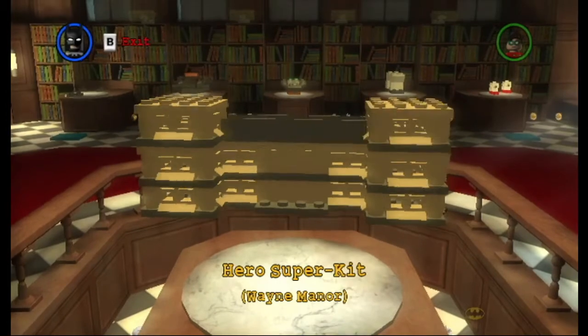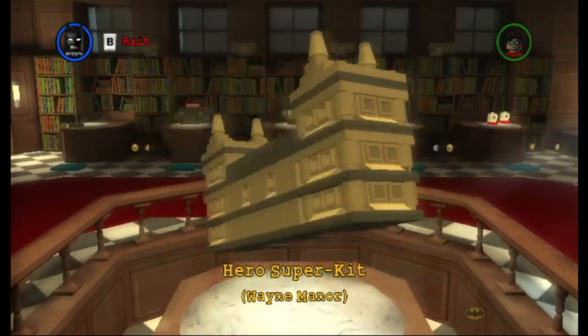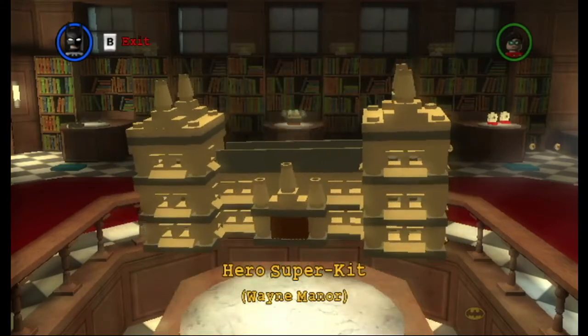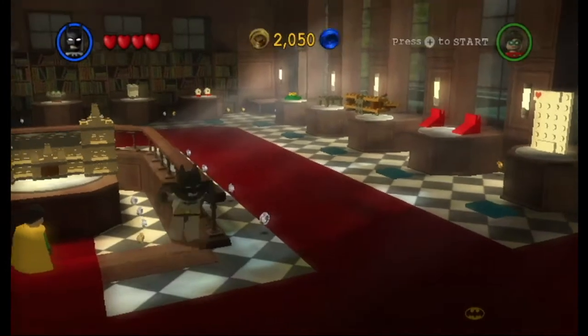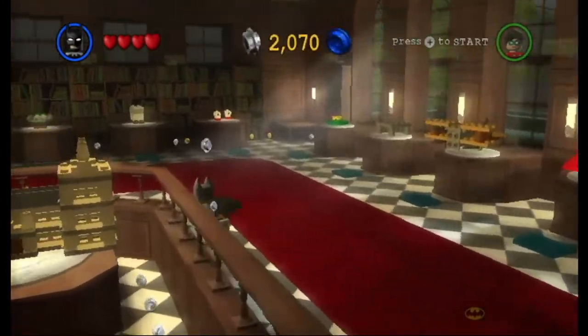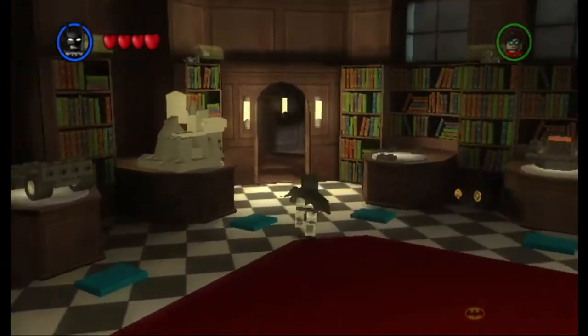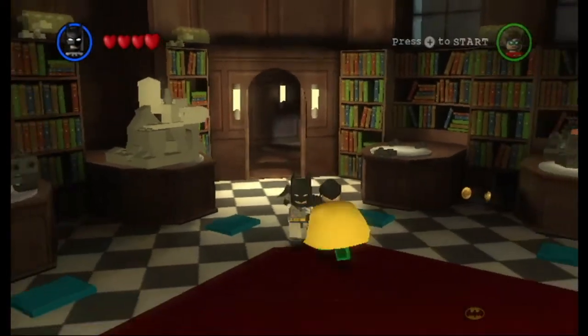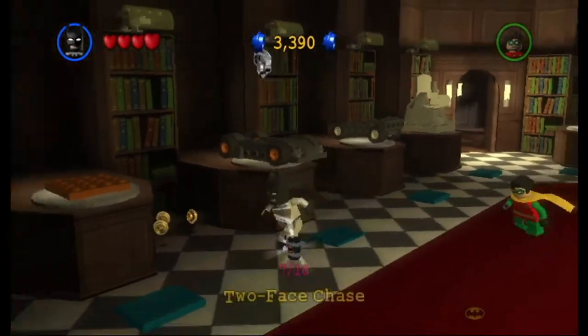Watch it disassemble itself — it works without all the mini kits as well. You can just watch it reassemble itself and just pop back together. Let's see if you can try and find the right parts in real life to build this thing! We have all the mini kits from the Joker's Return, Power Craze Penguin, and Riddler's Revenge. That was Wayne Manor — definitely awesome, thanks for the studs.